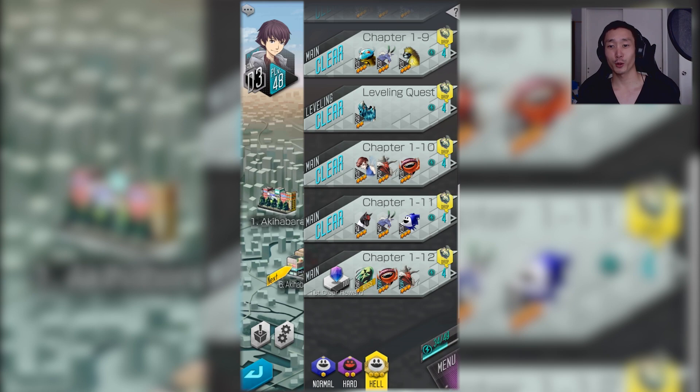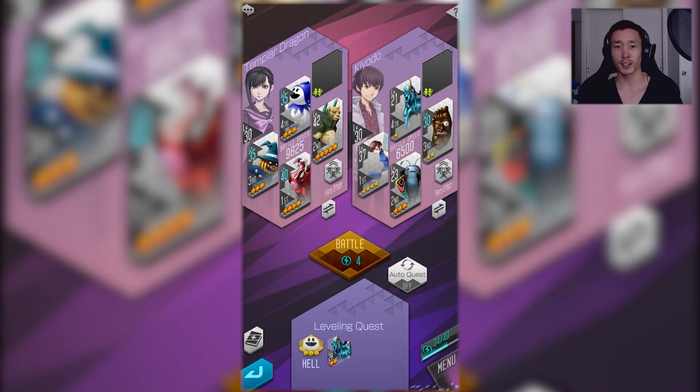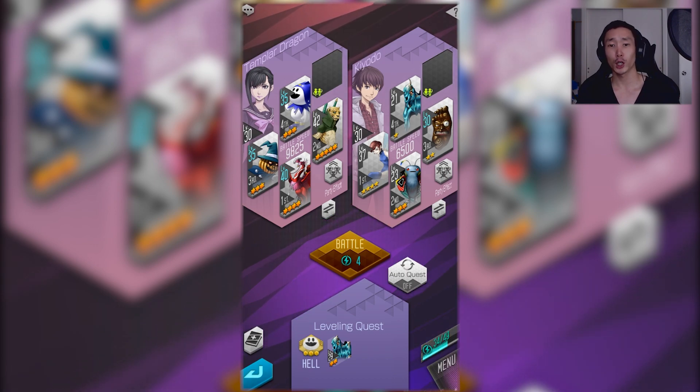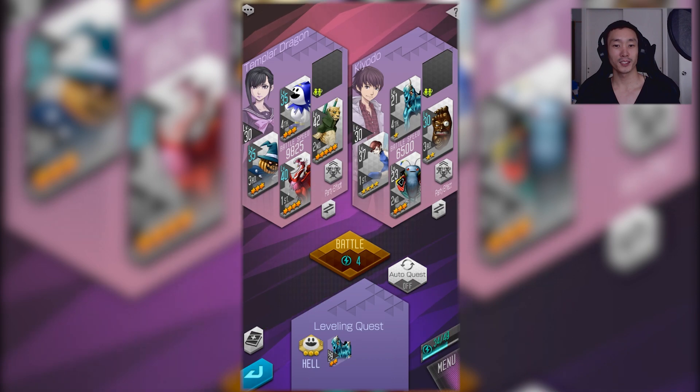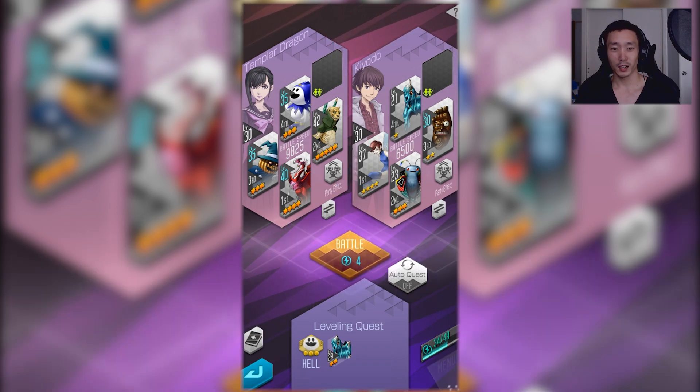I'm going to show the team combo setup with the leveling quest because it's easy to set up the situation. I'll pretend the slimes don't have any weaknesses to simulate a real situation. The only team that matters is the team on the left — Templar Dragon gives extra damage on charge or concentrate, which is what Osei is here for, and Fenghuang is a fast healer before Osei. Two Jackie Brothers are here just so we can pass the turns.